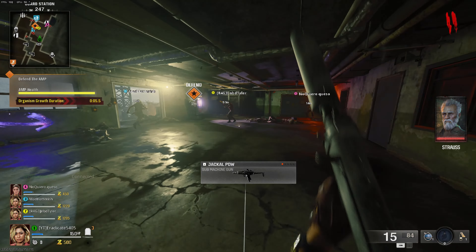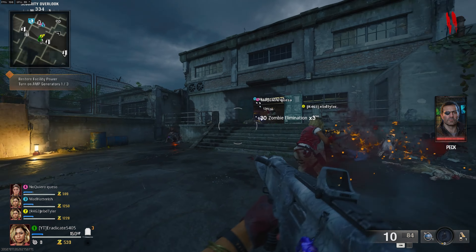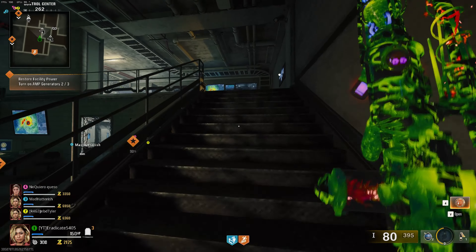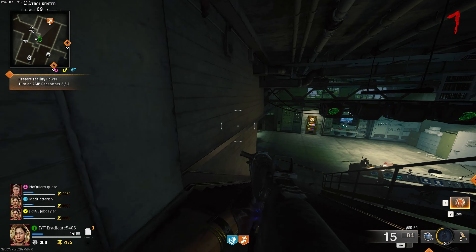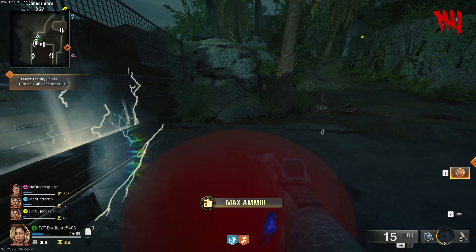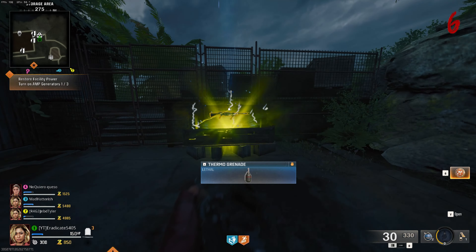I went back to the drawing board and decided the best fix was to hop into a public match and play very passively in the first few rounds, using as many helpful gobble gums as possible. Arsenal Accelerator will charge your field upgrade faster to get you into the armory quicker. Wall Power gives you a pack-a-punched gun right away when you buy that shotgun off the wall, giving you a really powerful weapon. Wonder Bar gives you a wonder weapon to stay outside the armory longer while building your field upgrade.